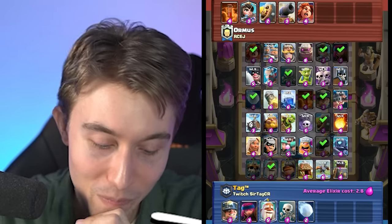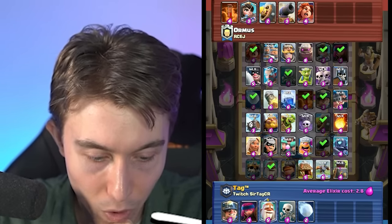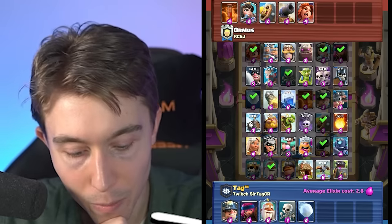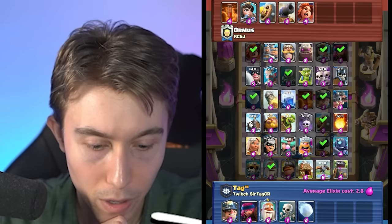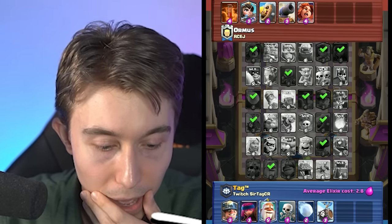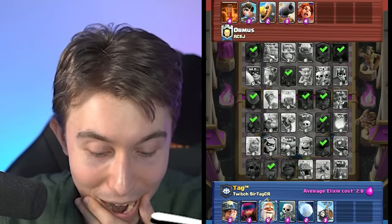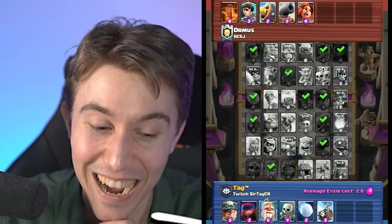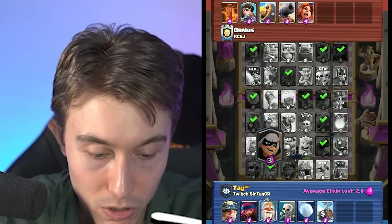I'm going to snag a Snowball here and then consider Skeleton Barrel as well with Miner. We could go Skeleton Barrel plus Goblin Barrel with Miner and fast cycle because he's only going to have Barbarian Barrel. I think that's really good — a super fast card cycle with Monk, Miner, Firecracker, and Skeletons. This is going to be a fun game. There's no way he's going to build a big beatdown deck, so fast cycle cards are just better here.